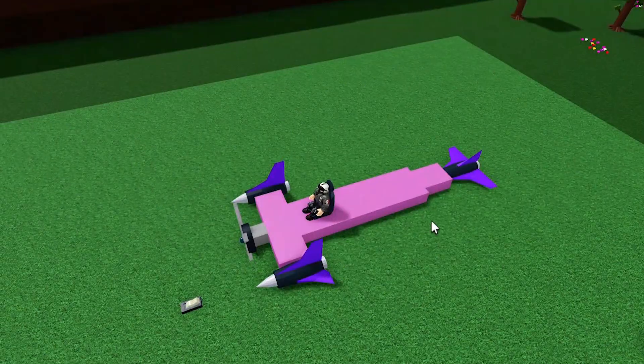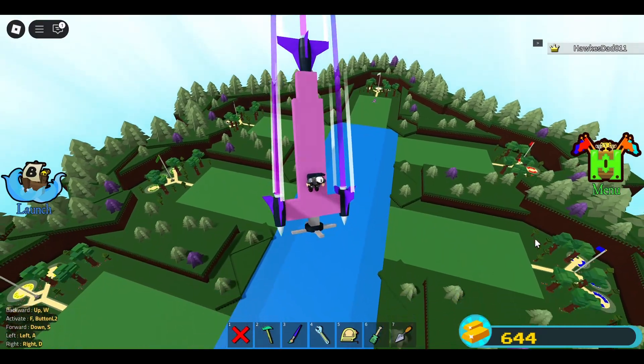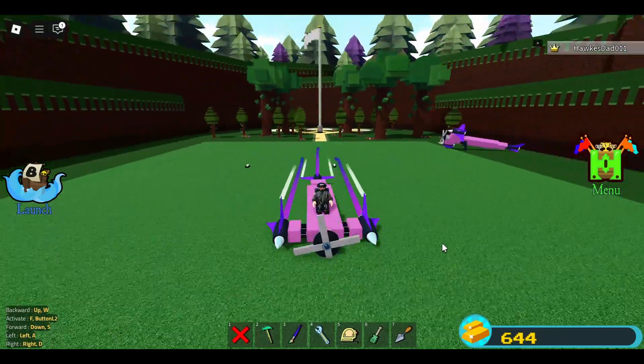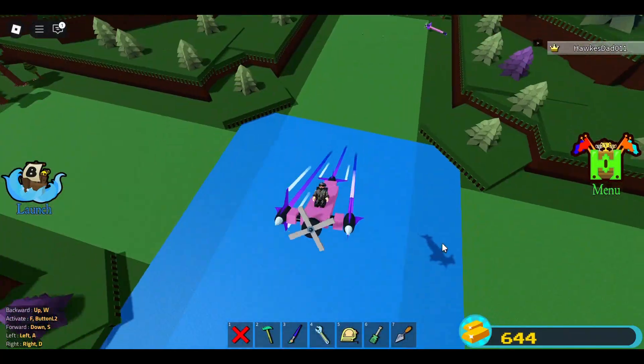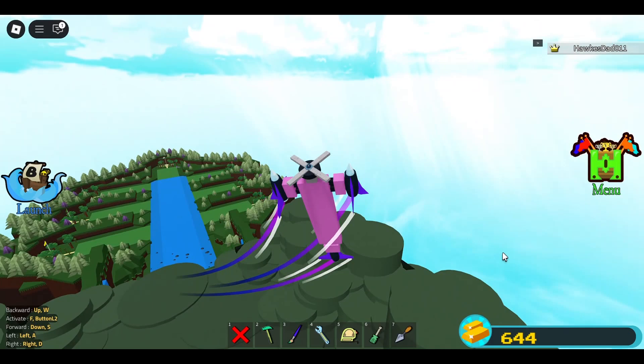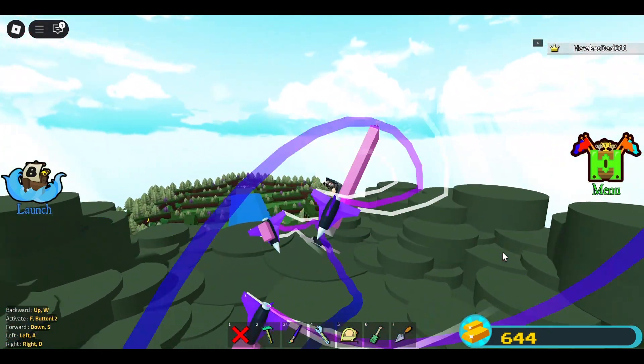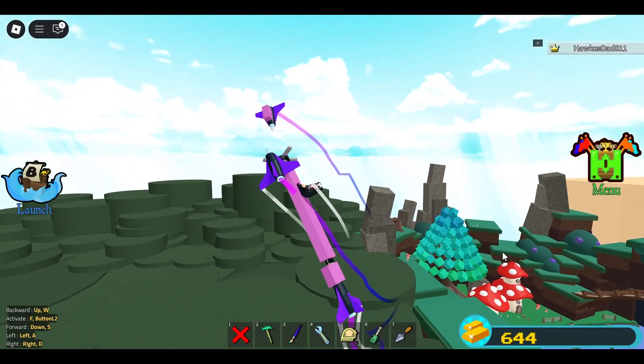This one is without the hinge — very unstable, keeps going down. Now this one with the hinge — see, very stable! Awesome, right? And just to show you, this is what will happen if you don't adjust the jet force — it goes crazy!